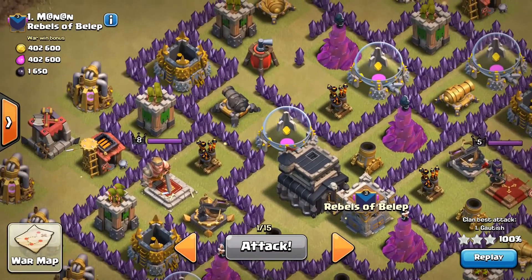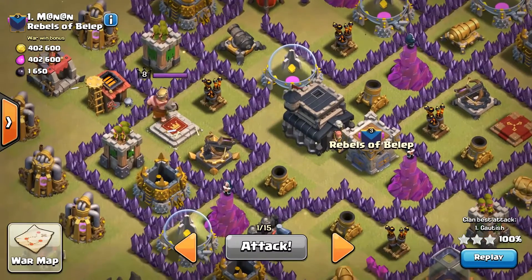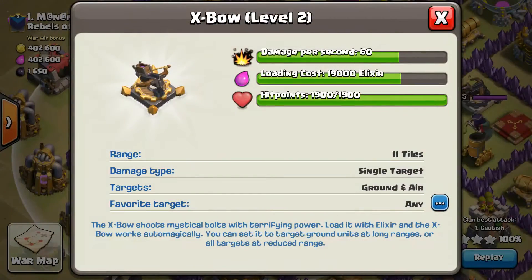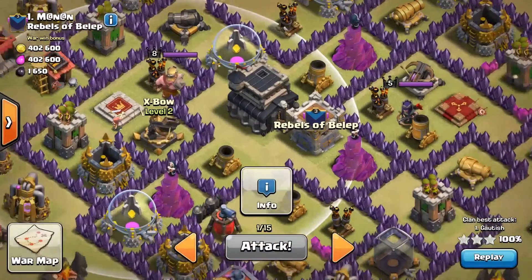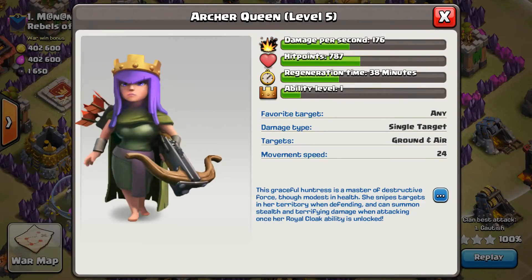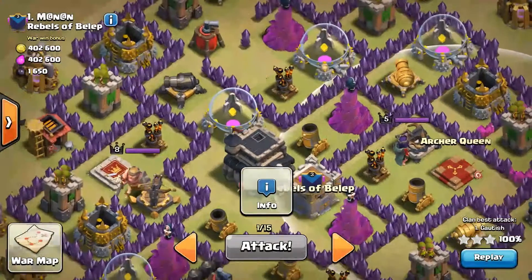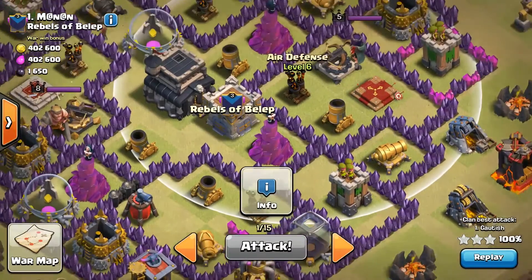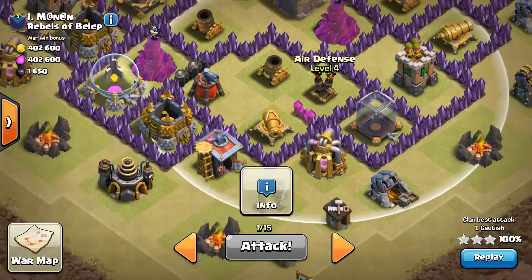As you can see, the base is quite tough. There is one X-bow of level 2 which is targeted as ground plus air, and another one at level 1 which is also set as ground and air. And there are two level 6 air defenses.